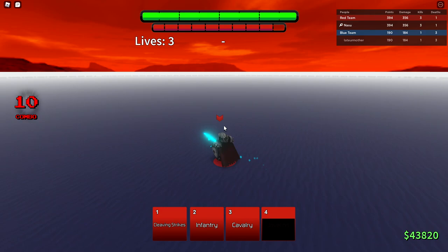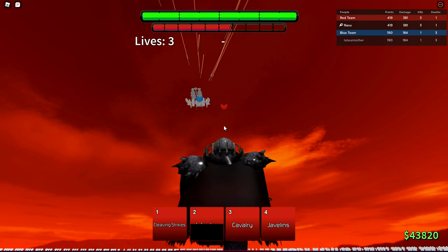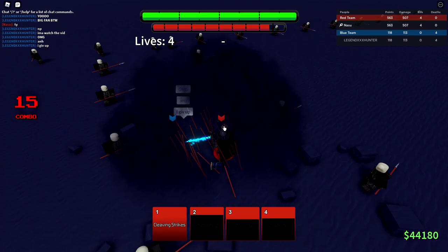Look at this, look how cool this is — javelins! He was gonna try and air camp, none of that. He has one more stock, I'm gonna use the cavalry and the infantry. He's gonna air camp — it doesn't even matter if he air camps because he's gonna take a lot of damage from javelins. Look at that, and he died. Cavalry, infantry, javelins, and this guy is dead. He said he gives up. All right, it's Iskander — let's go into the next match.